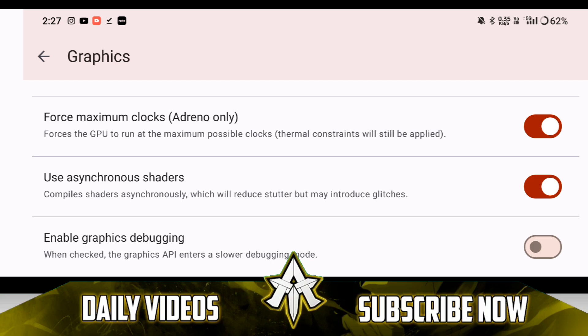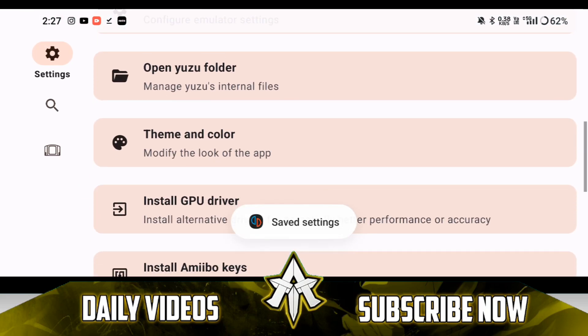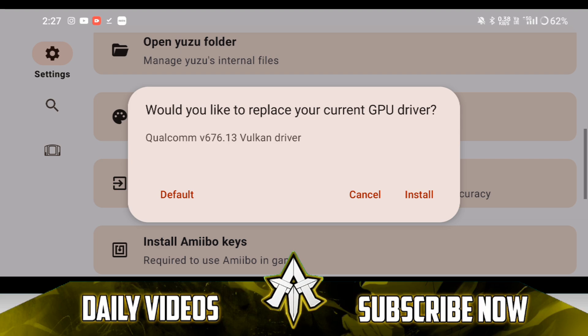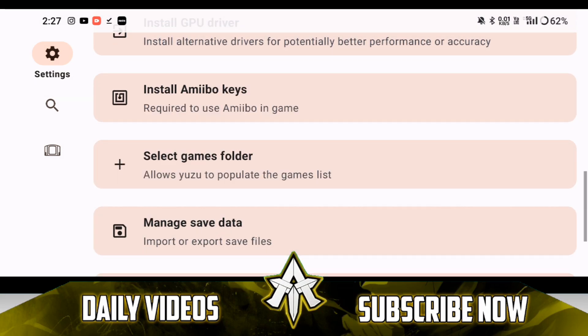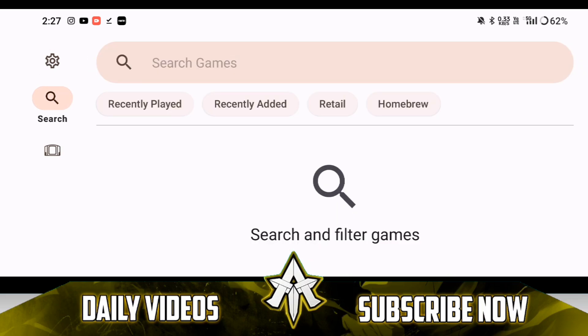I'll be enabling the disk shader cache option, as a lot of crashing issues have been fixed in this update, so even with this option turned on you should be able to go in-game without crashing issues. I am using the Qualcomm version 676.13 Vulkan driver, as my Android device has a Snapdragon 8 Gen 2 processor. We also have a managed save data option added in this new update.